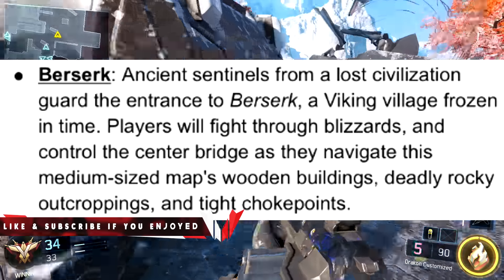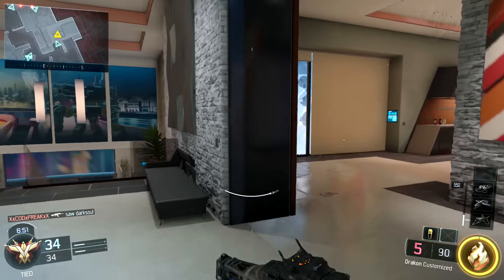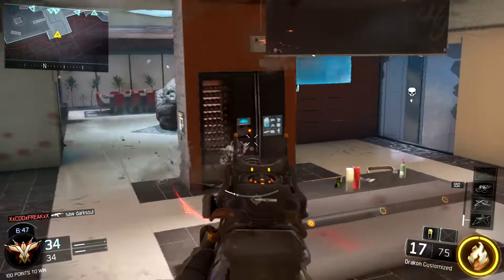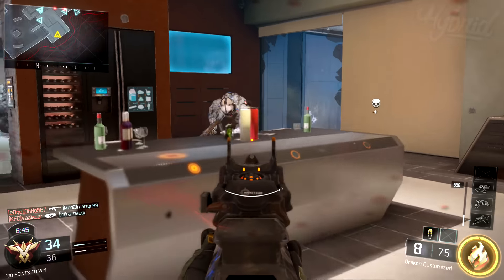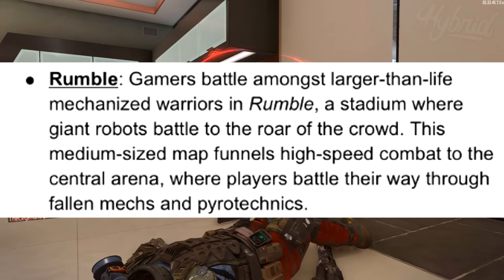The next map is Berserk, which is an ancient civilian god kind of place — like a Viking, frozen, blizzard kind of scene. It seems pretty cool just from looking at that image. I can tell that's going to be a really good map. Then Rumble is the last map, though I can't exactly tell much from the image.